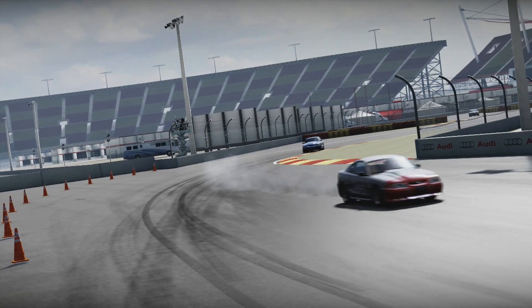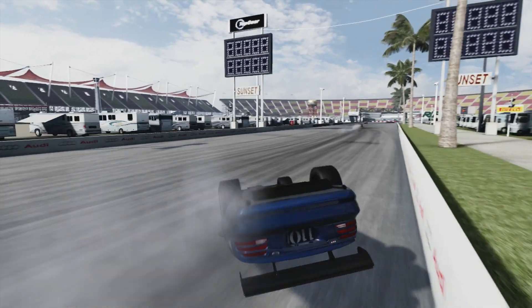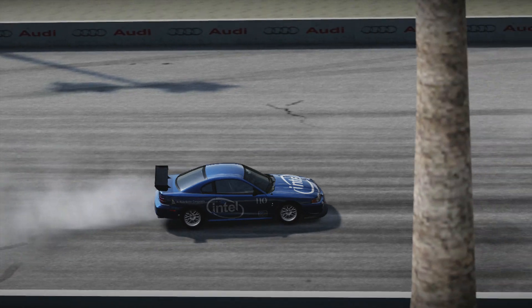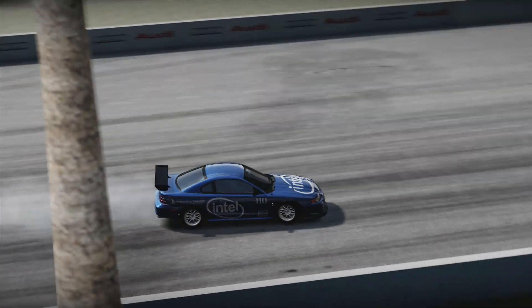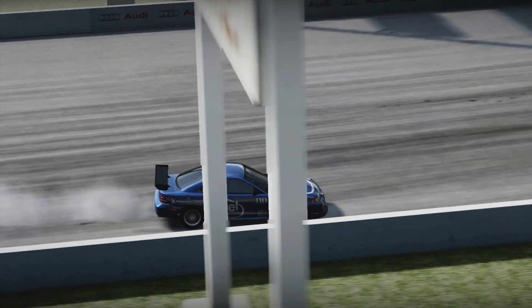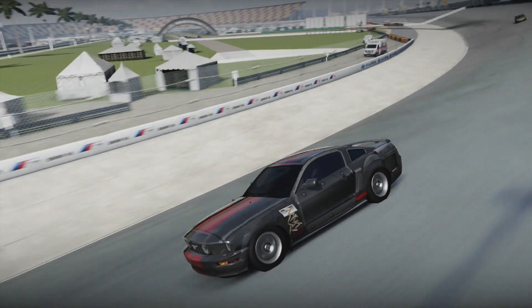Of course it wouldn't be Sunset without something falling over, and sure enough there goes a Mustang. Doesn't quite go over the first time, bounces off the wall though and then completes a full roll. It's going to happen at Sunset — it was always going to happen that somebody would go over, and it was the blue Mustang that would be first.